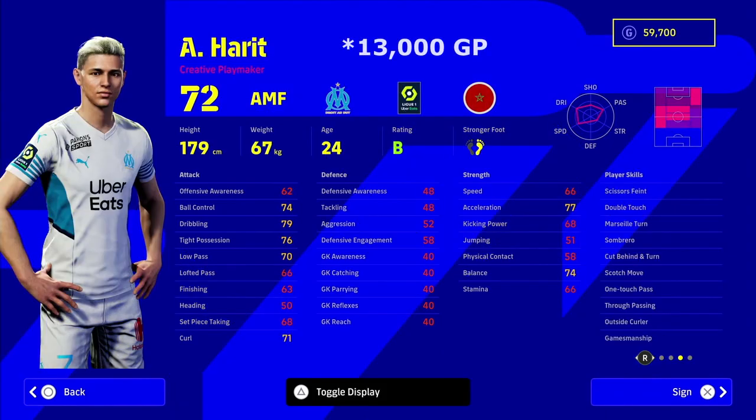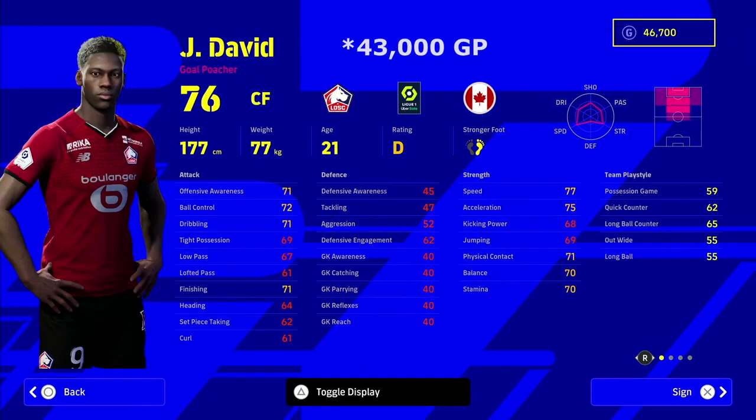Next is Harit, the attacking midfielder from Marseille - a name that needs no introduction in PES circles. He's been a hidden gem for years and he's got an insane number of player skills. He's 24 and checks all the boxes for an attacking midfielder within this budget. He's only 13,000 GP and it's very hard to find an AMF that covers everything at that price.